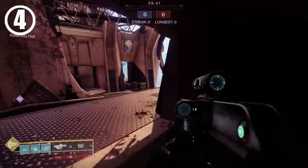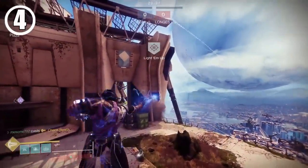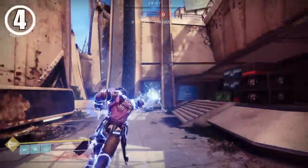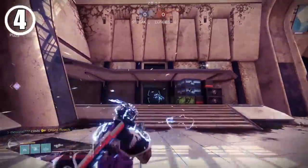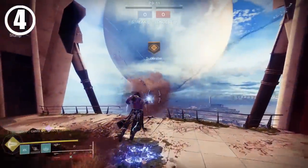Here is a really neat trick I found recently. Using your super will cancel most other animations in the game. And with the Lightning Surge melee on Warlock — which is your slide melee — and a Chaos Reach, you can get this really cool teleporting kamehameha effect.